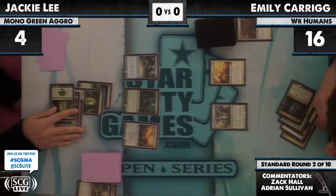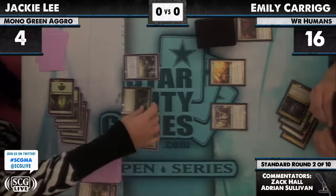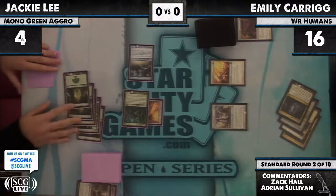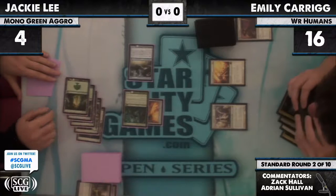There's the Sword — Jackie Lee staging a comeback, representing 12 damage. Now if Emily has four cards or more, Emily has to block. I can't see Emily's hand, but...